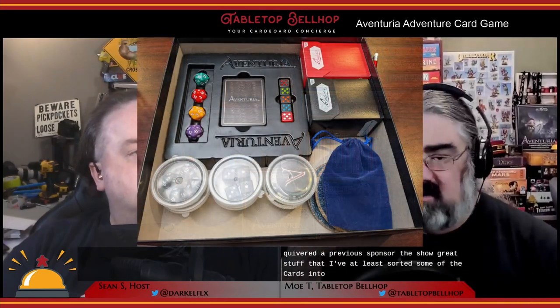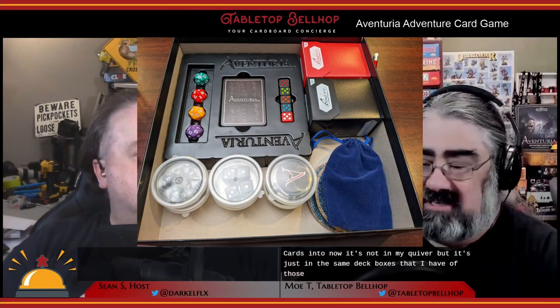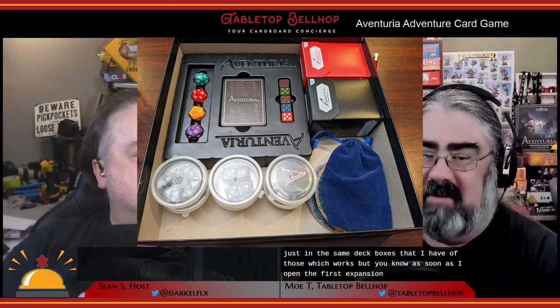Right now what I've personally done is use some deck boxes from Quiver Time, a previous sponsor, to sort some cards. But it's not a perfect solution — as soon as I open the first expansion I'm going to have to find something else, because it's not just cards; there are other components too. Alright, so there are two modes of play — let's start with how to fight a duel in Aventuria.